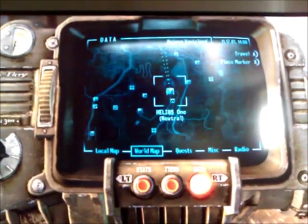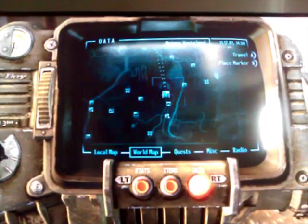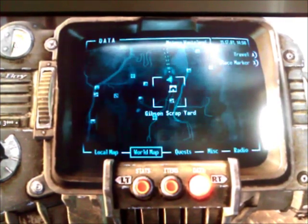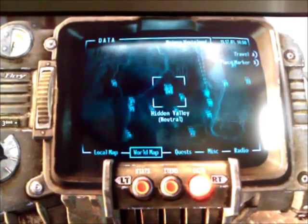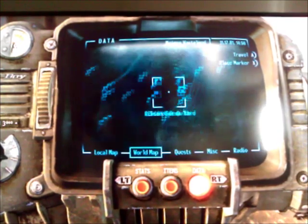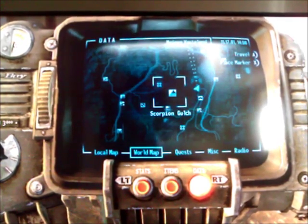Hello there, this is CJJarvis777 and I'm bringing you today unlimited star bottle caps. Basically you need to come to Helios 1, which is here just above Novak, Gibson Scrapyard. You also need Scorpion Gulch, which is there by Hidden Valley and also not too far from Helios 1. That is where you're going to be able to get your star cap from.